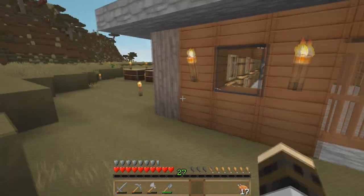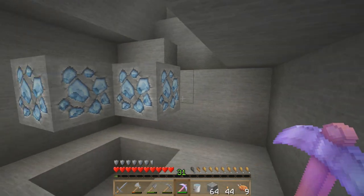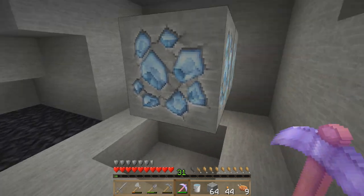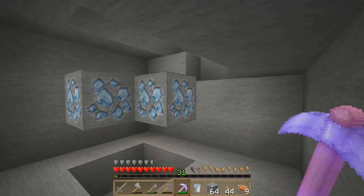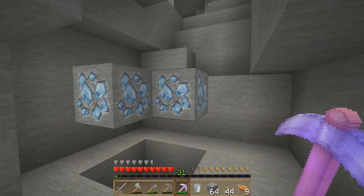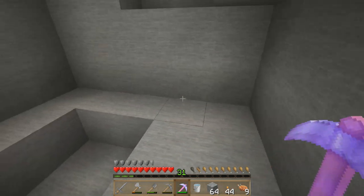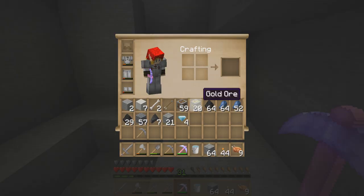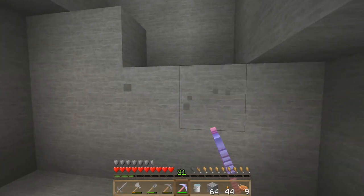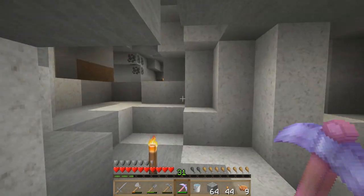I'm glad I recorded that — I was debating just going ahead and enchanting without recording it, but I'm glad I did because everybody would call it fake. I found three diamonds and tried out the pickaxe. I also found a spider spawner and an abandoned mineshaft coming down. From our first Fortune 3 run — four diamonds from three ores. That was disappointing.